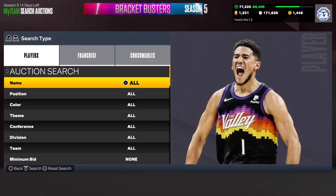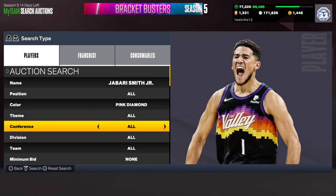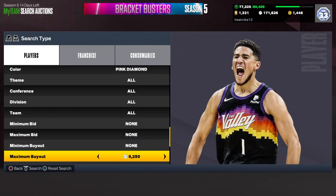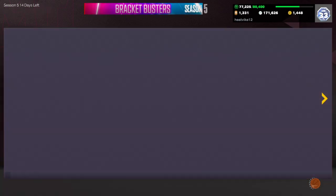Let's see how much this Jabari Smith is going for really quick. Marcus Smart I'll put up for 6,450, but Jabari Smith was pretty expensive the other day. I think I got him for about 6,000 right there. Oh, he went down a little bit. I'm getting screwed here. Well, I'll still make some MT off that.